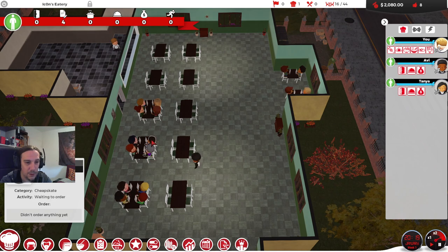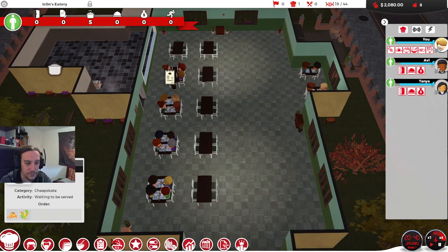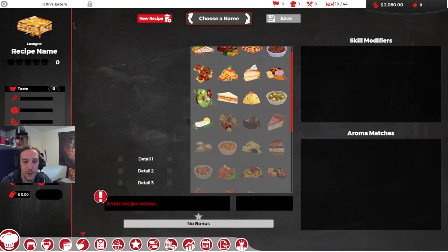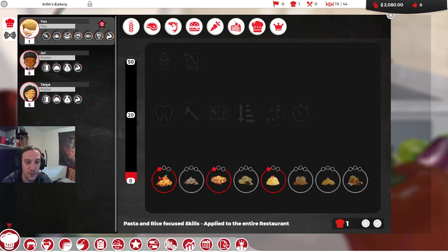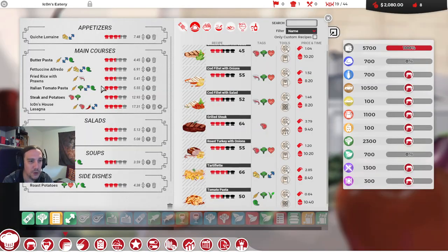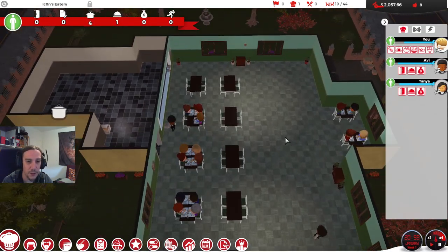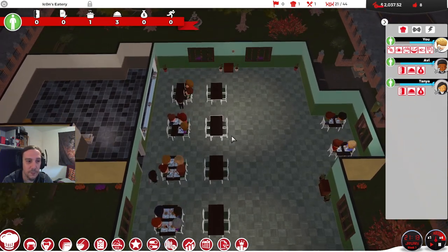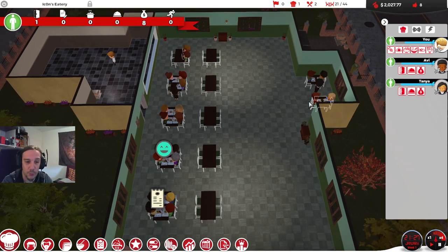Now we're in the evening hours — there's more happening here. Let's check out the recipe editor one more time. I can only do recipes from the things I've learned here, and that's why it's so important to learn things. I want to put more self-created recipes on the menu. The self-created recipes are way better than the ones provided to you automatically — the game is designed around the fact that you should be doing your own recipes.